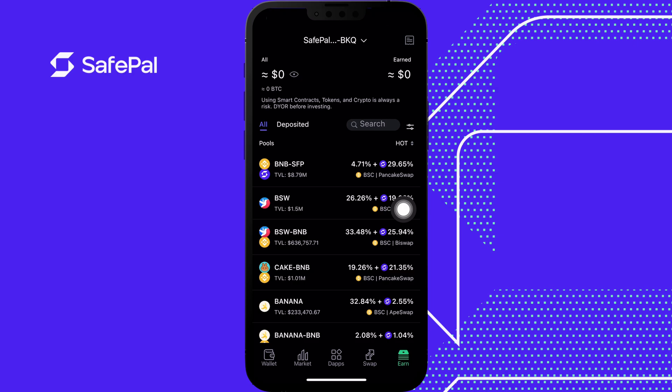Each pool represents different tokens and projects. The pool we're going to focus on today is the BNB and SFP pool. The TVL is how much money is in the pool — about eight million dollars. This is the chain, and PancakeSwap is the provider of this pool. Over here is BSW, a BSC Binance Smart Chain token offered by Biswap, with a TVL of 1.5 million.